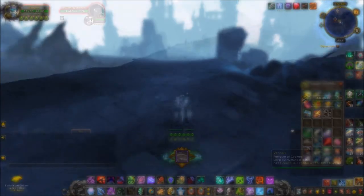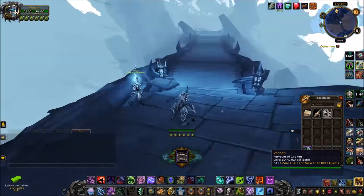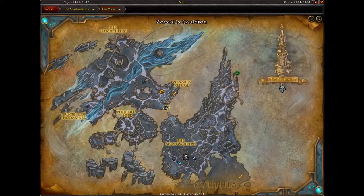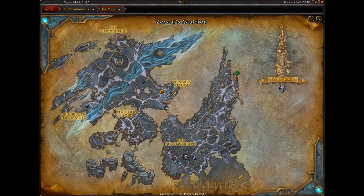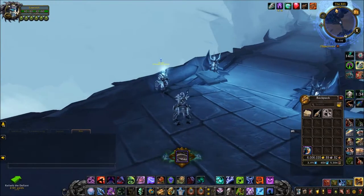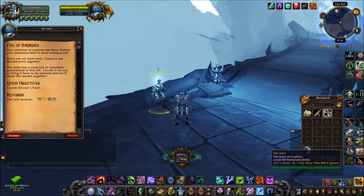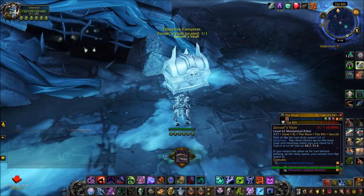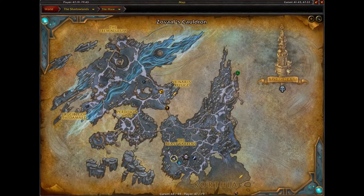There is an alternative way to use the Rift Key. You can use your very first Rift Key to head to Venari in this phase. She is a little bit south of her refuge at the bridge into the Beastwarrens, and she will give you a daily quest to find Zovaal's Vault. You can find this chest — it is most often in the same place.